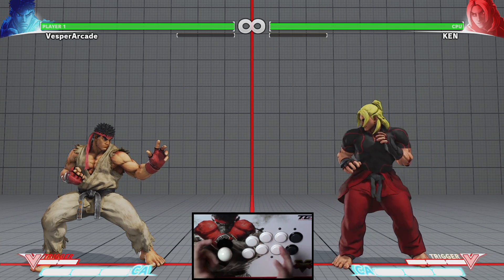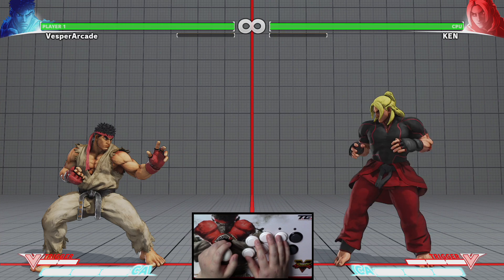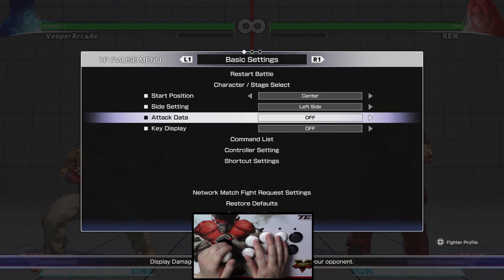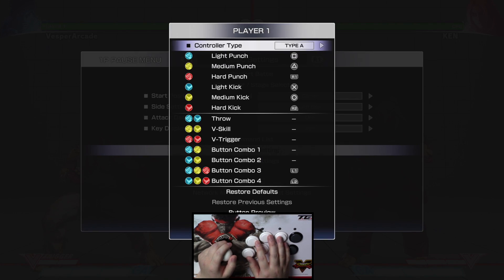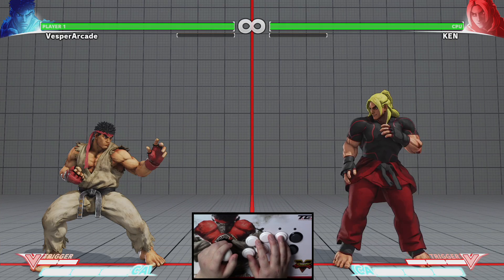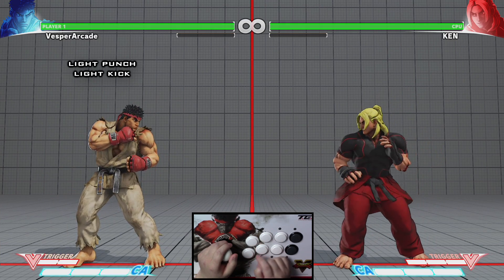If you're playing on PC or using a different type of controller and don't know the default controls, you can simply check the controller settings in the main menu or through the pause screen. Now let's go through these six different attacks, beginning with light punch and light kick.